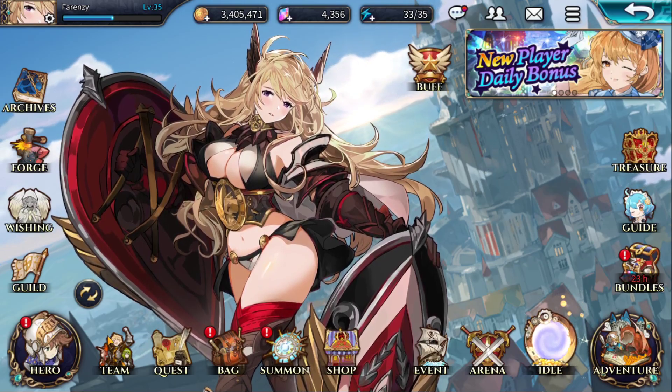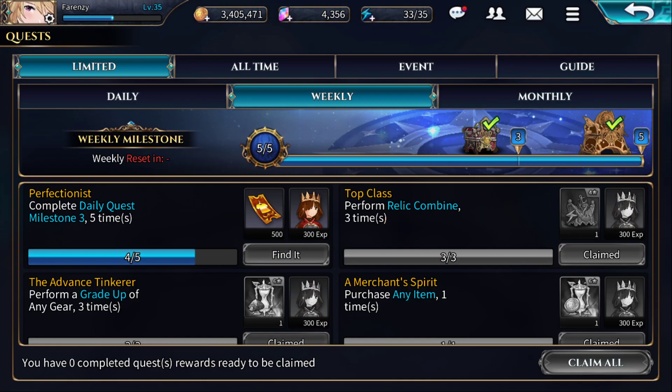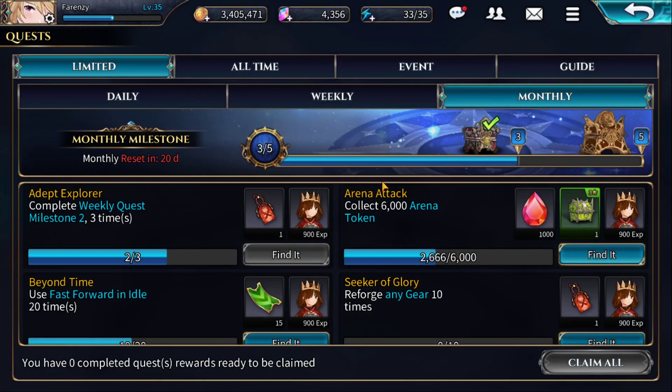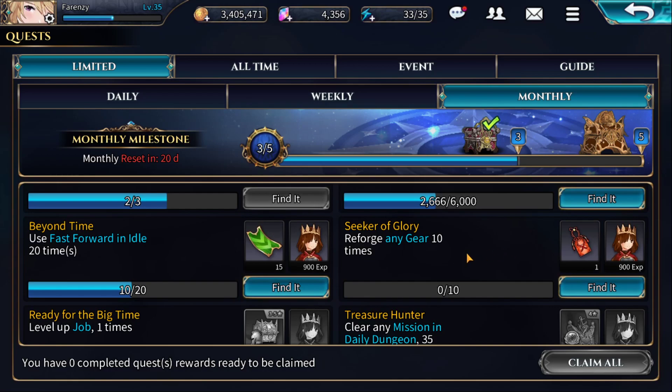You definitely want to focus on your questing and do this as much as possible — focus on your dailies. I've already completed the weekly and it's only Wednesday. But you're really going for the monthly here, and you're going to get some really good stuff: 20 Value Night, 700 gems, and a class seven-star ticket selector. You've got plenty of time — we're not even a third of the way through the month. I should have it completed by the end of next week once I clear the milestone quest.